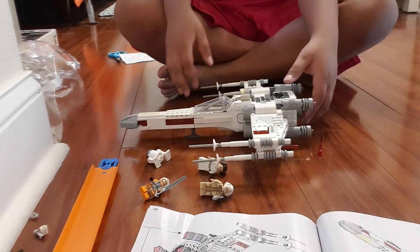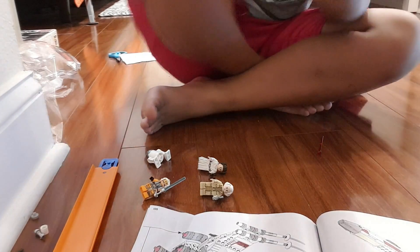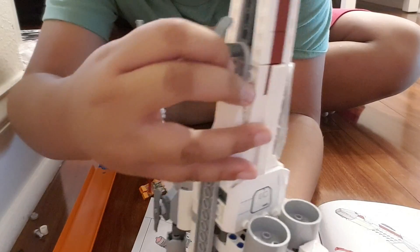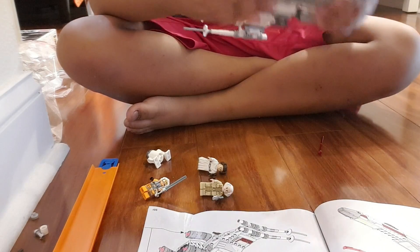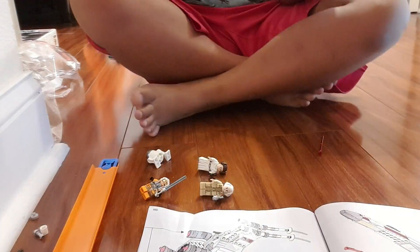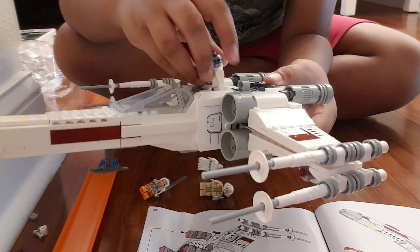Here it is: Luke Skywalker's X-Wing! On the bottom we have these legs. I'm sad that they don't go fully down — they just stay like that and can only turn. And here are more of them. These can only turn like this. Here are some more — I forgot what they're called, guns. And you can actually fit R2-D2 inside.